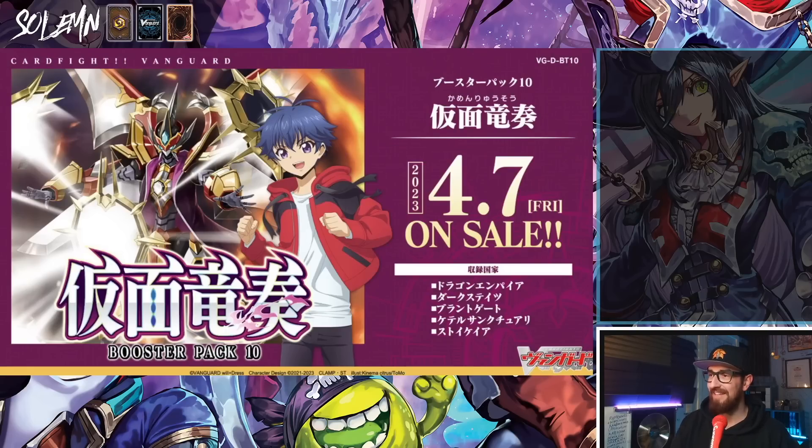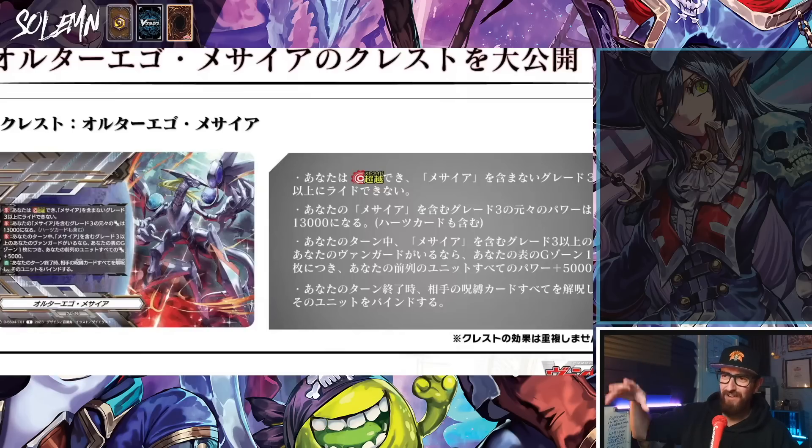Then we also have booster pack 10 right here. I'm not really sure what to think. It looks like a Nirvana of Irina type card because we have our protagonist on here, but it also has some Chrono Jet vibes, so I don't know what to think of that. We've got the new Messiah thing.